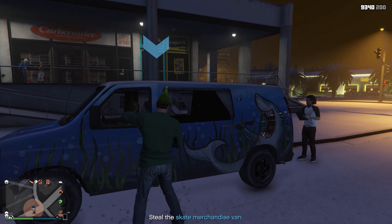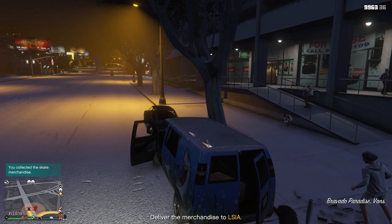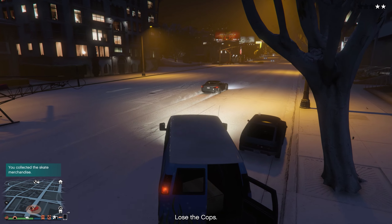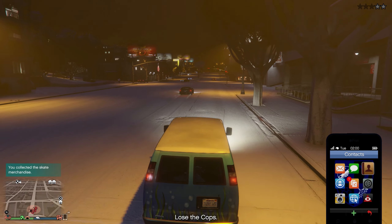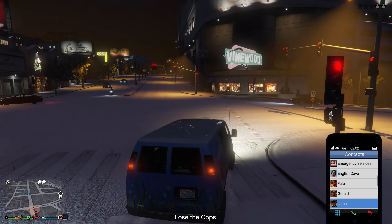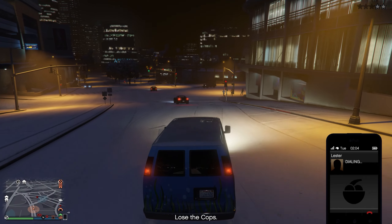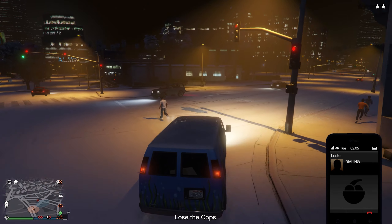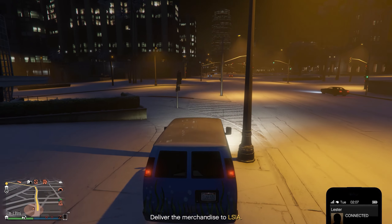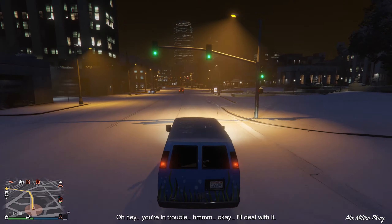I got the message on screen, but I have seen videos of people getting a call from Dave as well. Simply head to the airport parking garage, get in the car, and then choose which personal garage you want to store it in. Then the BF Weevil is yours. Now, I have talked to several friends who have had difficulty getting calls from Dave, so here's what I tried. When I got the very first mission from Tom, I noticed it happened right after I had completed a job. I don't know that this really does help things along, but it did seem to work for me — though your results may be different.